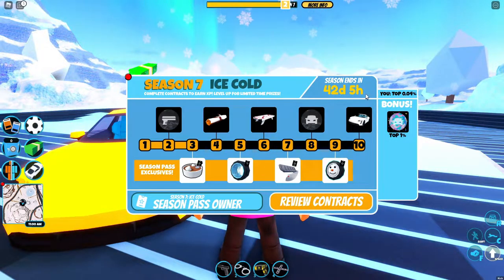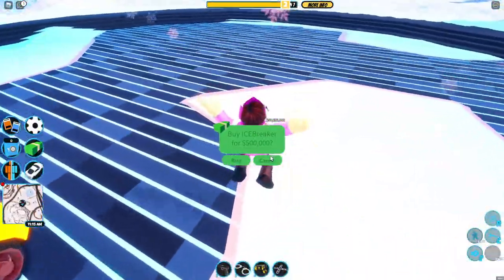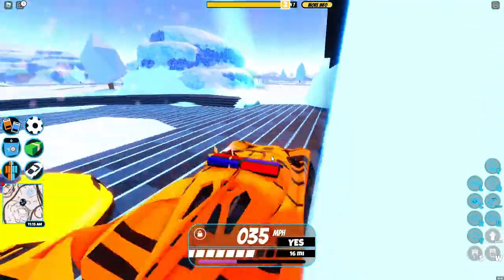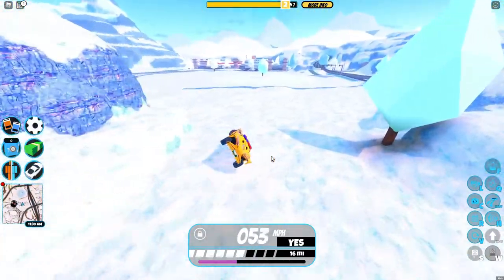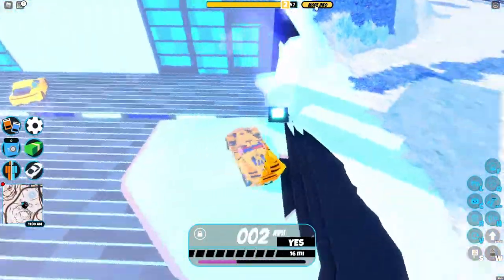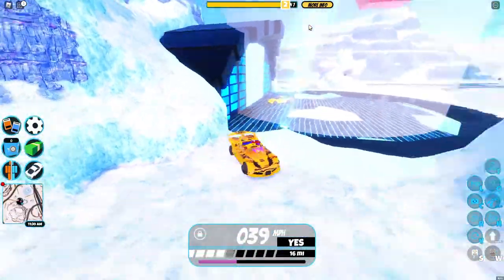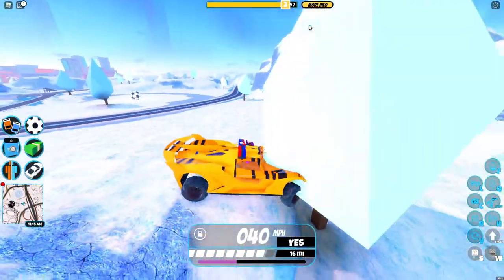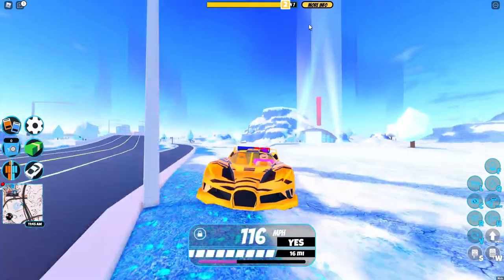We have the Icebreaker for Level 10 this season. Basically it's just a Porsche — it's very, very nice and unique compared to all our other seasonal vehicles so far. I'm very excited to get to Level 10 and show you guys this vehicle. Hopefully it will be a fast vehicle, because if we don't get a fast vehicle, I'm already prepped to see all the negative comments on Asimo's tweets until the end of the season.